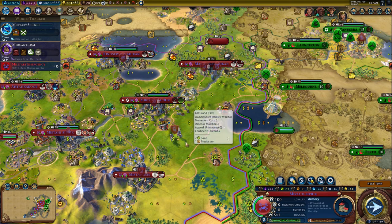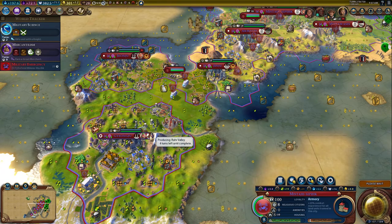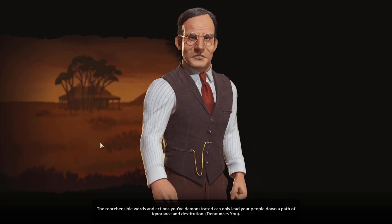What was the one we were looking at that gave us the production for campuses? Next turn. The Rural Valley should give us a big boost to our production.